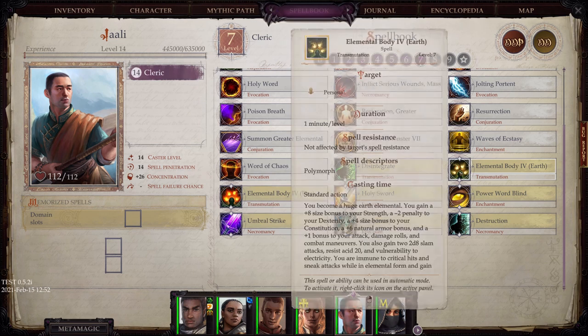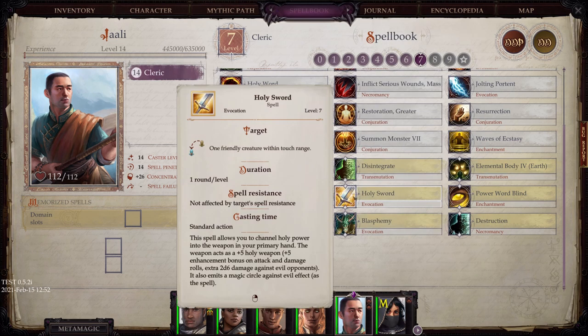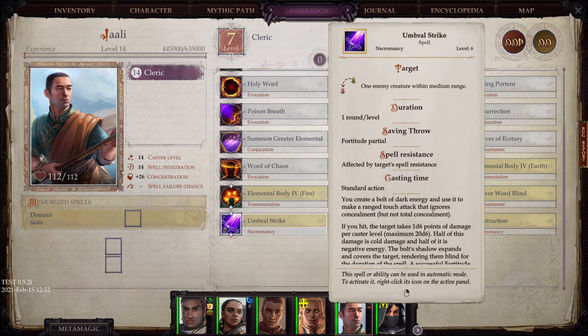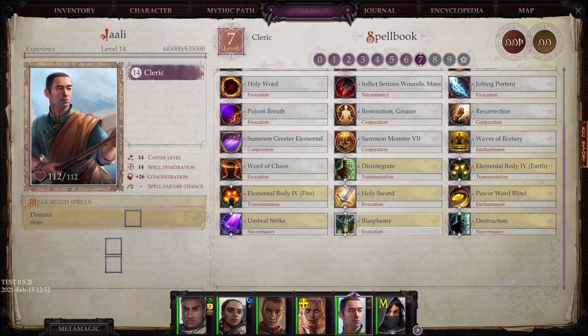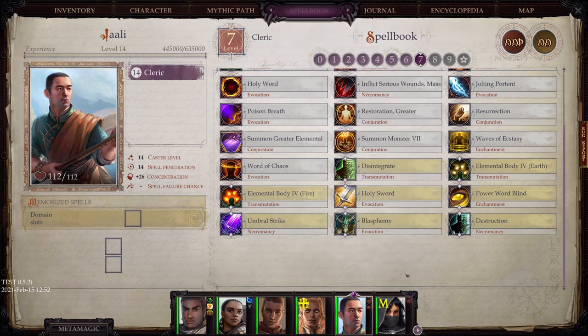And then finally level 7: Turn yourself into an Earth Elemental. Turn yourself into a Fire Elemental. Add a Holy Enhancement onto your weapon — plus five at that. Power Word: Blind. Umbral Strike again appears here, likely because I've chosen domains like Death, Darkness, and Destruction all in the same range, so it just came later for one of those domains. And Blasphemy, which does horrible things to any non-evil creature in the area. And Destruction, which flat out does a ton of damage to one enemy creature in particular.